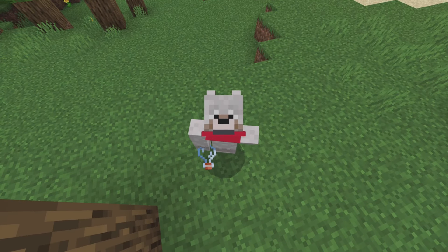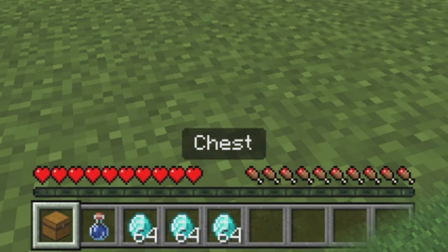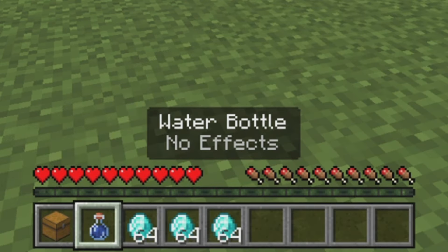I duplicated all of my items with this one tiny bottle, and today I'm going to show you how you can do the same thing. All you're going to need for this is one chest, one water bottle, and then all of the items you want to duplicate.